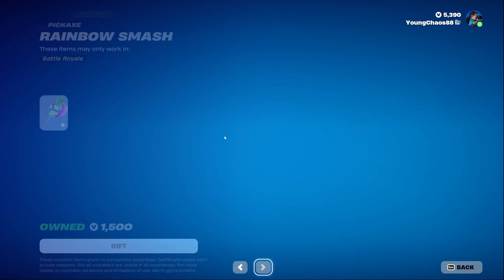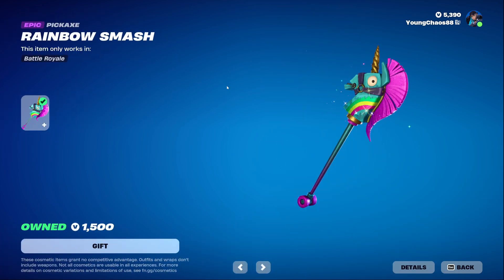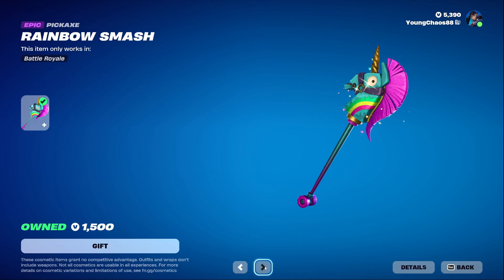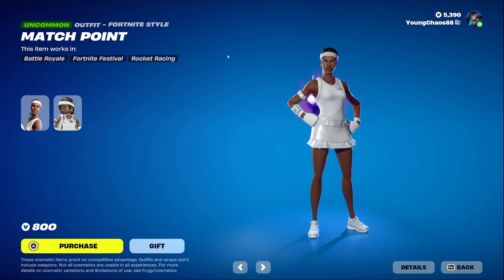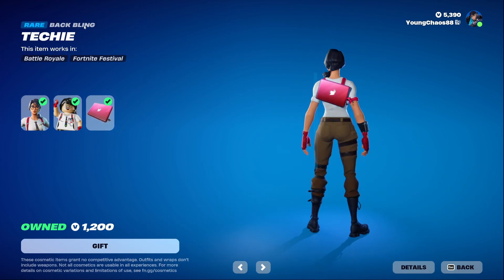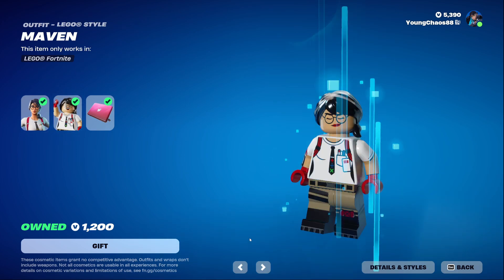We have Brought Gun returning at 500 V-Bucks — a pretty cool outfit. Rainbow Smash is an epic harvesting tool at 1200 V-Bucks and is actually reactive to eliminations, so you'll see reactivity every time — pretty nice. Match Point wrap is 800 V-Bucks and also has that detailed LEGO style.